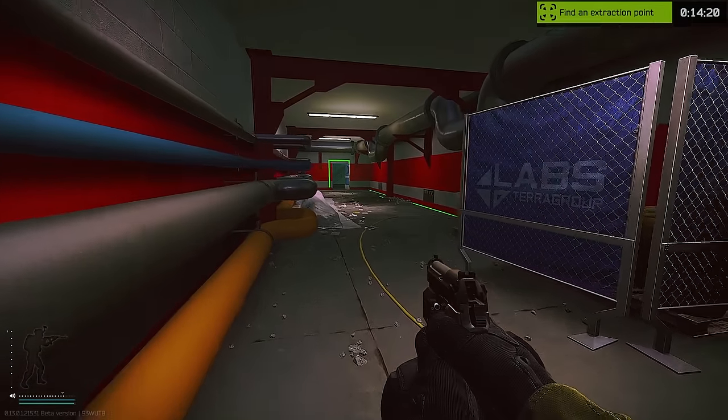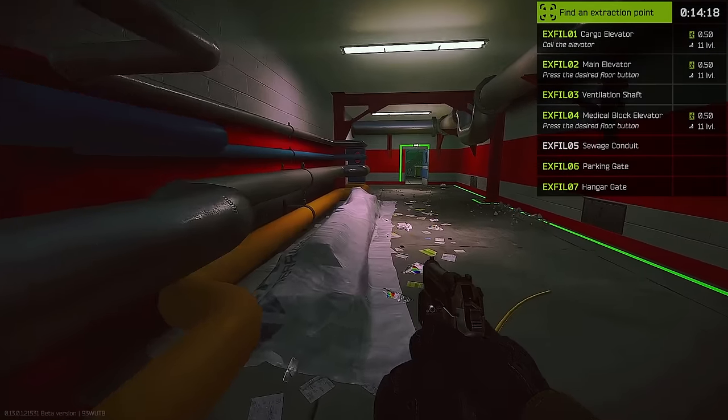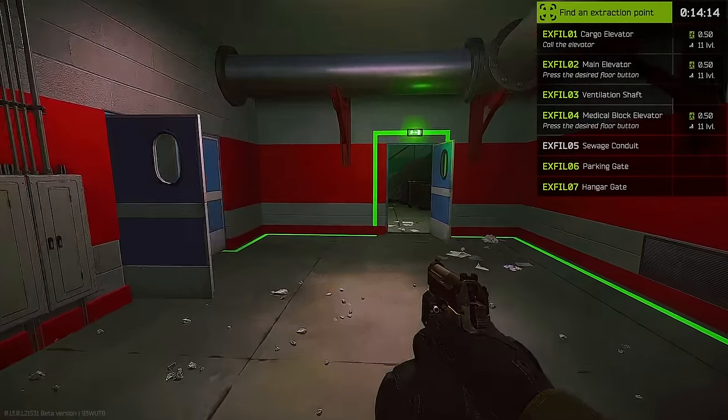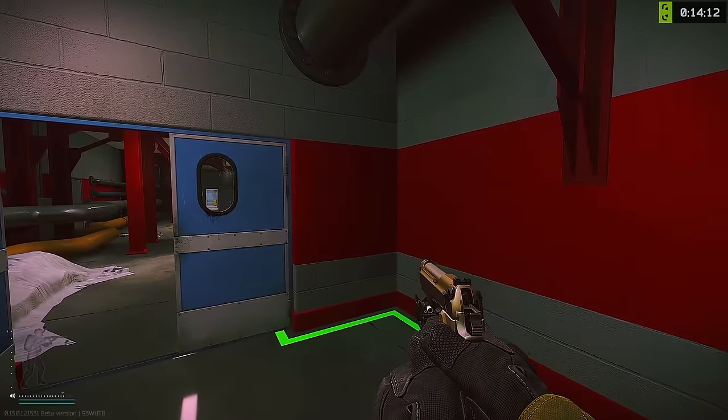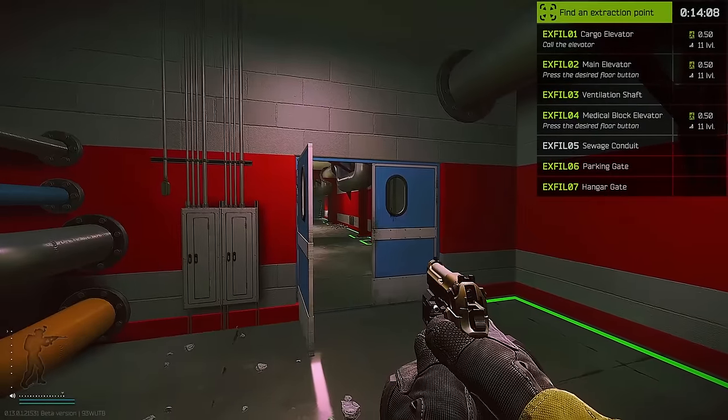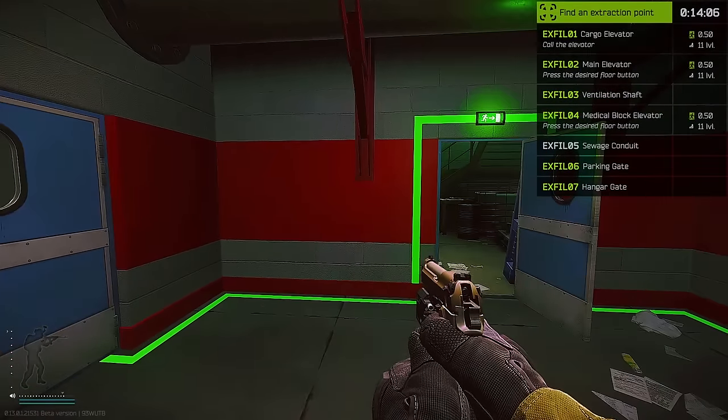There are several more extracts - the sewage conduit is a really annoying one; you've got to turn something on and then go to the sewage and wait. It can be done, but there are a lot more good extracts here, so there's no real reason to use the sewage conduit.